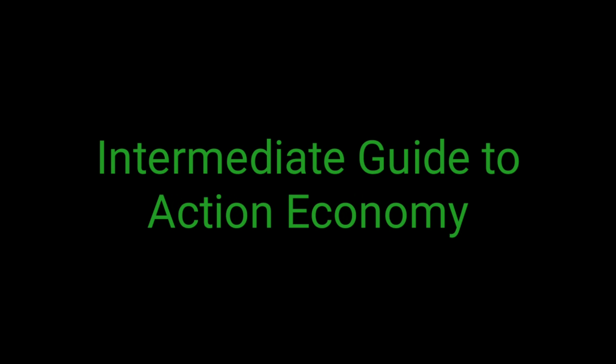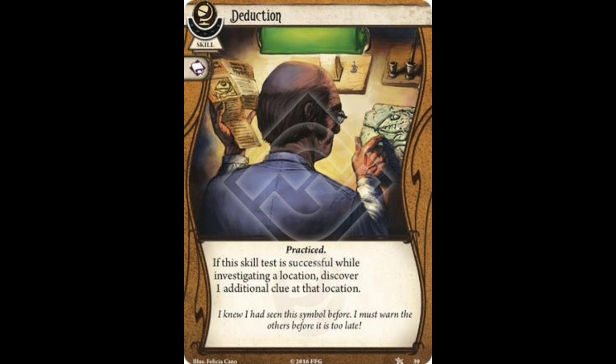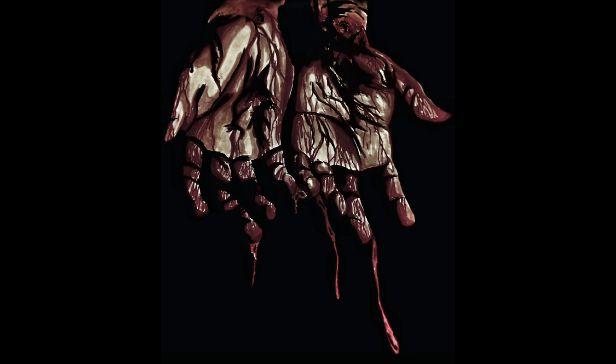Last video, we talked about basic action economy. We established that cards like the 45 Automatic and Deduction grant excellent action economy. In this video, we'll dive a bit deeper into the nuance of true action economy and the implications of valuing card vs resource vs action. This will get a bit mathy at times, but hang in there as it will be worthwhile in helping you build decks that leverage action economy.